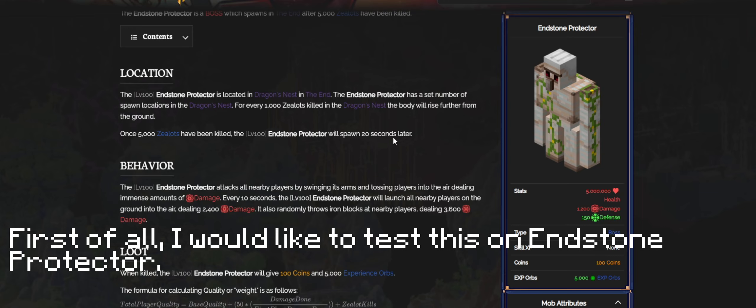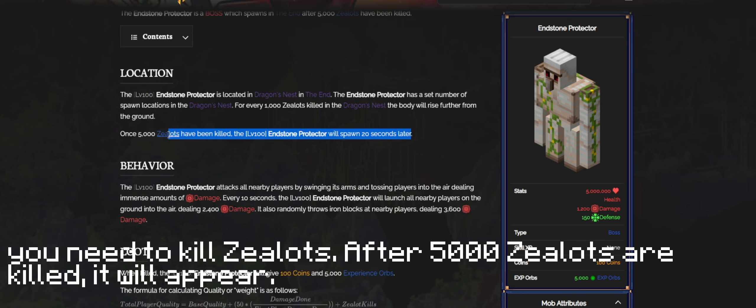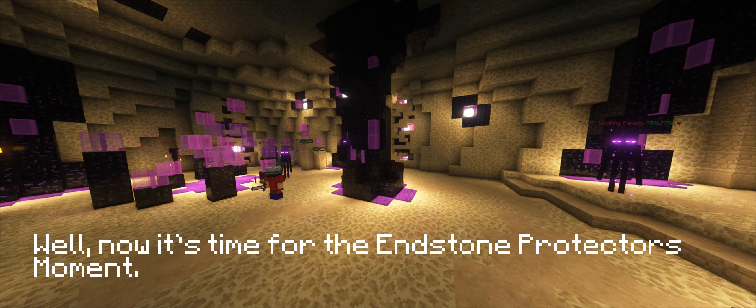First of all, I would like to test this on a Soul Protector. This boss has 5 million HP, and in order to summon it, you need to kill Zealots. After 5000 Zealots are killed, it will appear. Now it's time for the Soul Protector's moment.